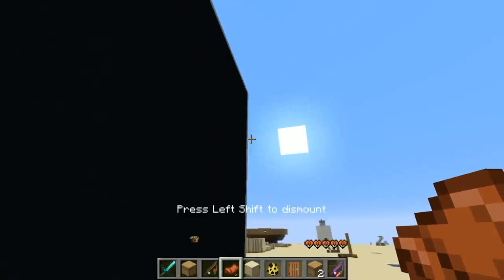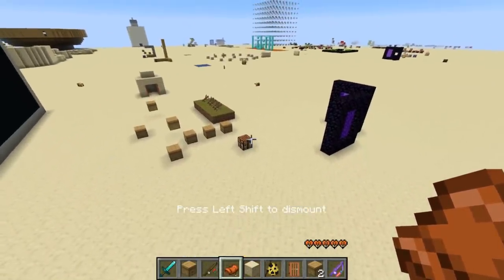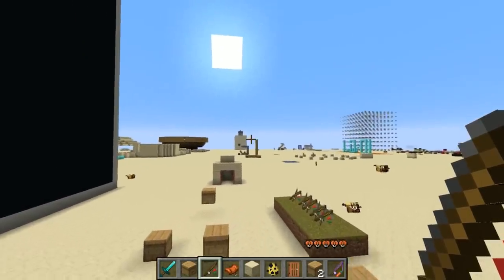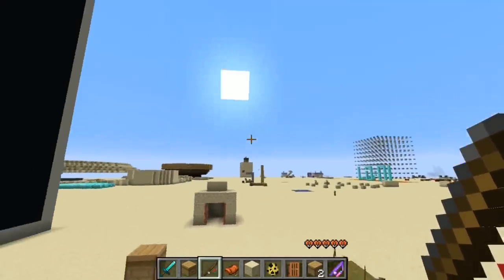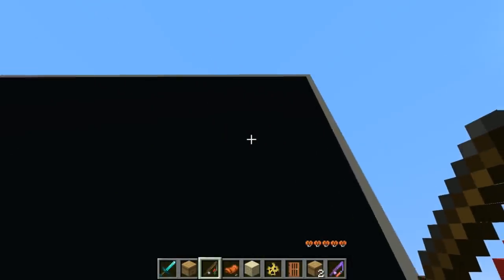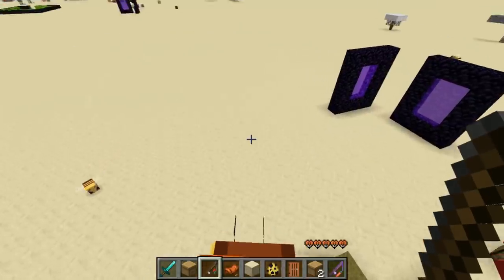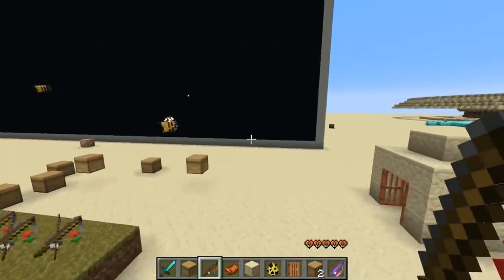You press shift to dismount just like any other animal. And I added a flower on a stick to control the bees. You'll notice that whichever direction I'm pointing, I will fly in that direction. You can also right-click to dash.